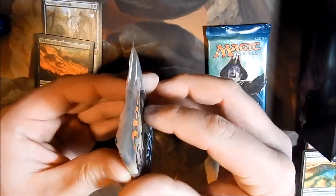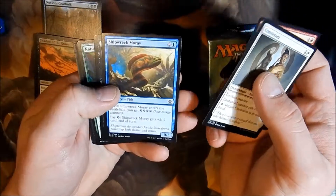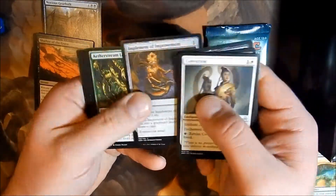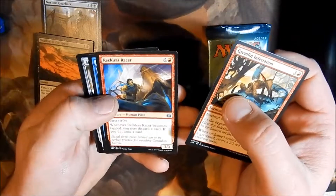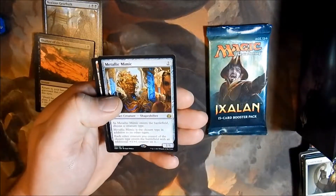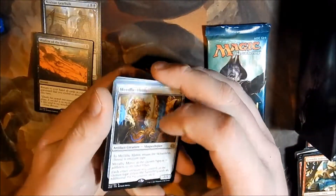Let's go Aether Revolt. Let's see if we get ourselves a Fatal Push. Uncommons: Gremlin Infestation, Reckless Racer, Efficient Construction. And for the Rare — Metallic Mimic! I think this is a $13-14 card now with all the merfolk and pirates coming out in standard. So that's pretty good.